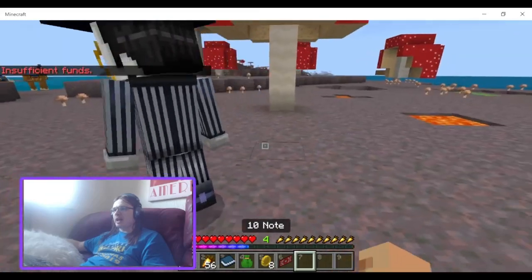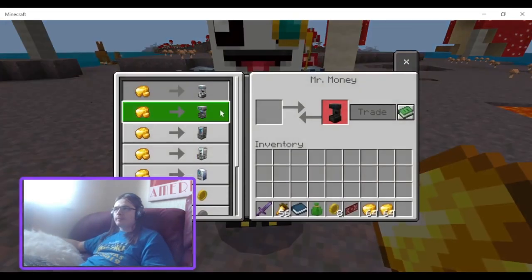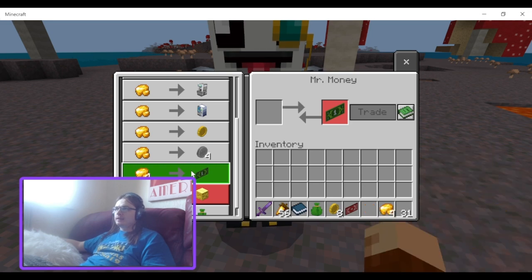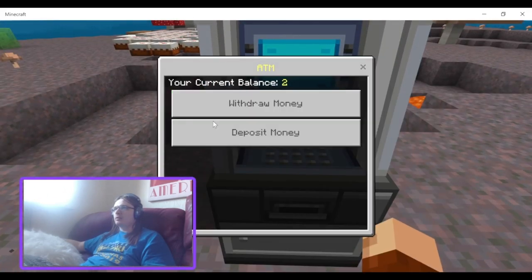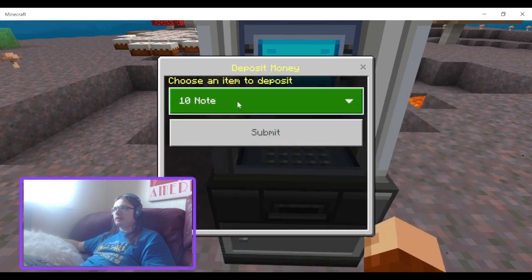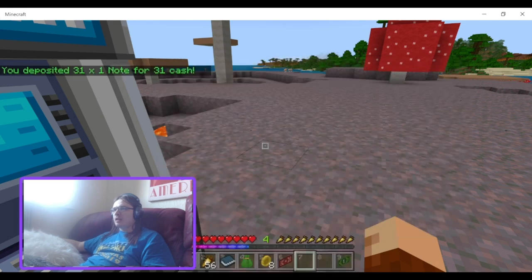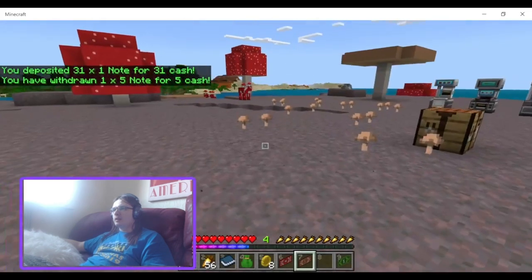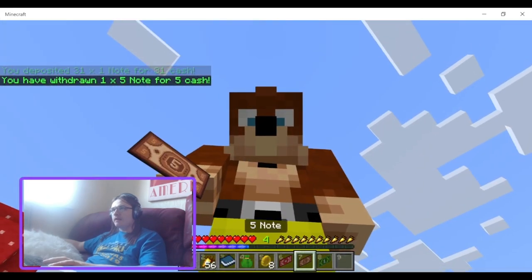Let me give myself a bunch of gold and then get a bunch of money. I'll deposit 31 notes, keep one on me. Then punch withdraw, let's withdraw five notes — and we have a one note, a five note, and a ten note. So there's multiple note denominations.